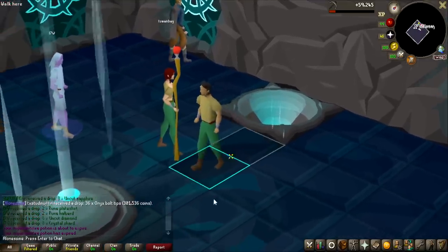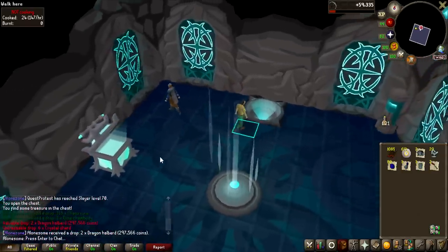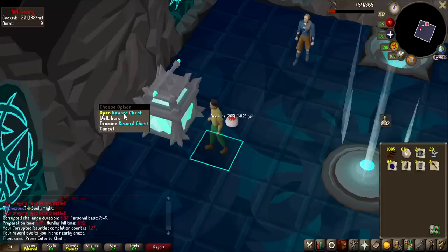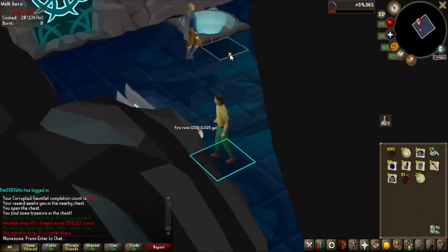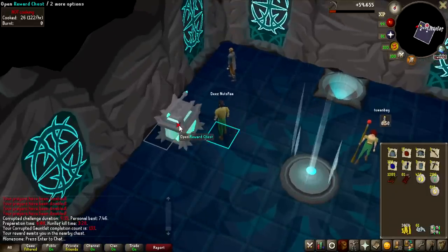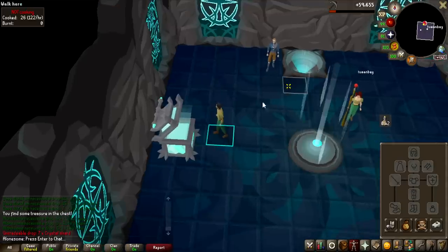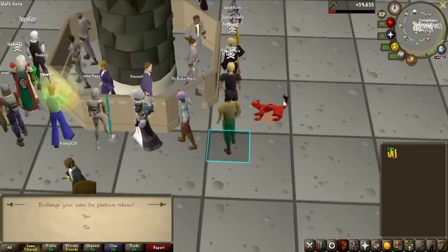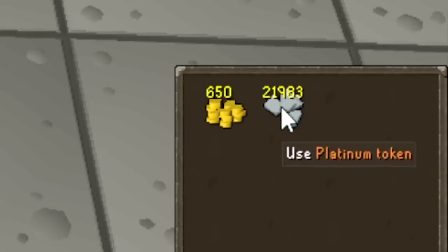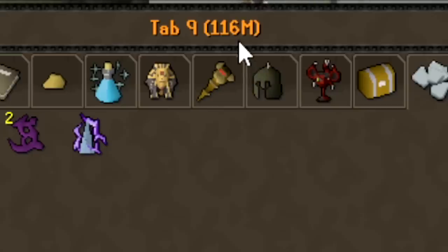For the last 2 hours of the day before I go to bed, I'm going to do some Corrupted Gauntlet. That is some money - 300k, 2 dragon halberds. I've been very lucky with pets in this video - imagine maybe I could get the Hunllef pet, that would be very nice. 10kc done and the last chest of day 5: no luck, but we got some decent money - 2 million GP. For another day of getting absolutely no unique and spending 8 hours at TOA getting nothing, nearly 22 million GP is pretty good. We are now up to 116 million GP after day 5.